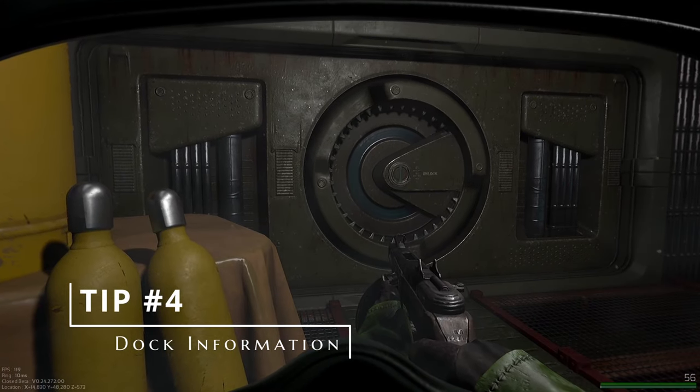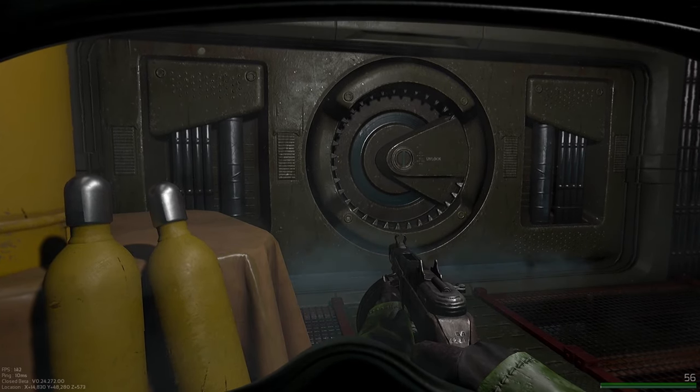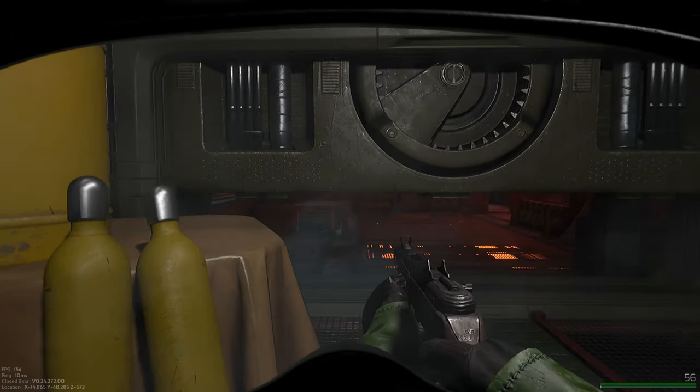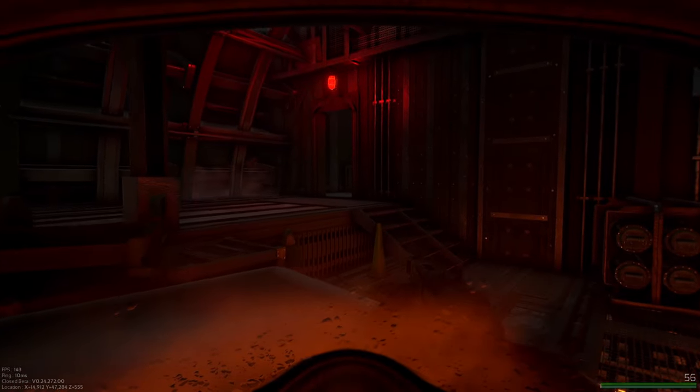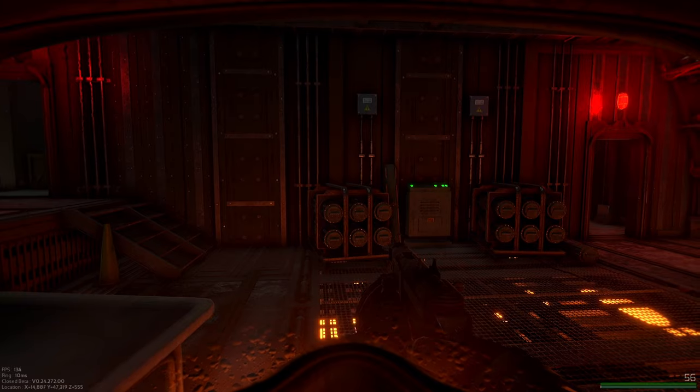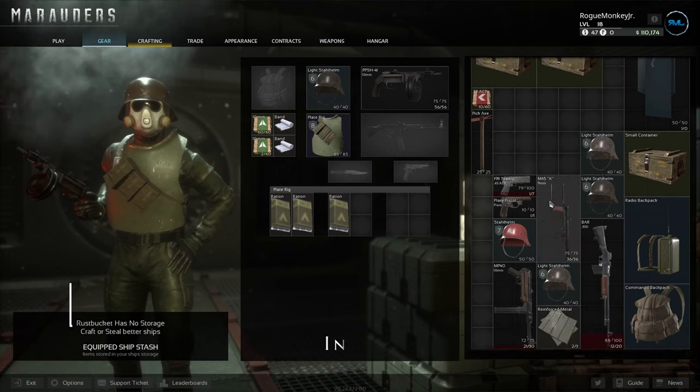Tip number four: always note your dock information when you dock in a space station. You really don't want to be running around the map looking for where you parked your ship and trying out all the different terminals with your key card when you're running out of oxygen and need to get out ASAP. So just make a quick mental note of which terminal it is.